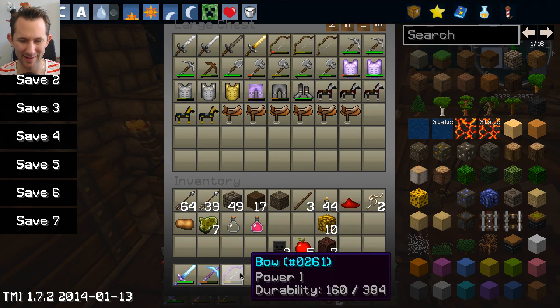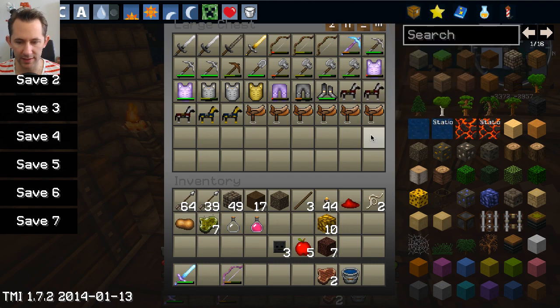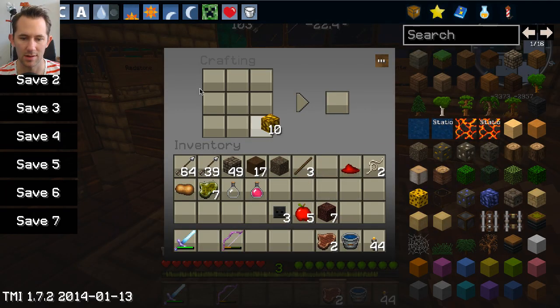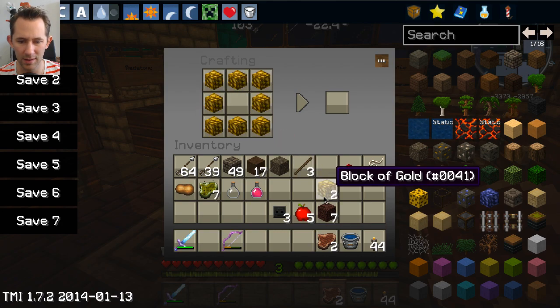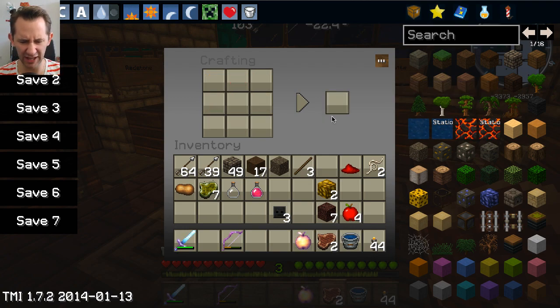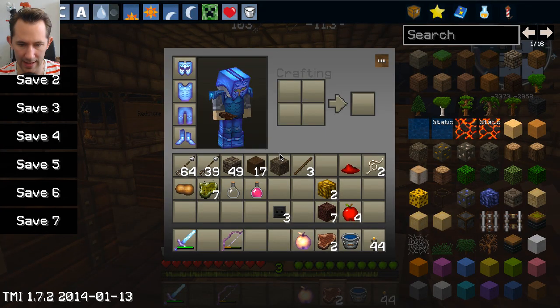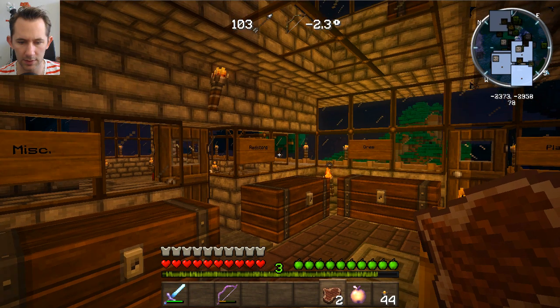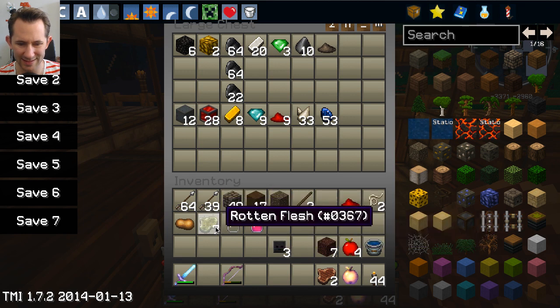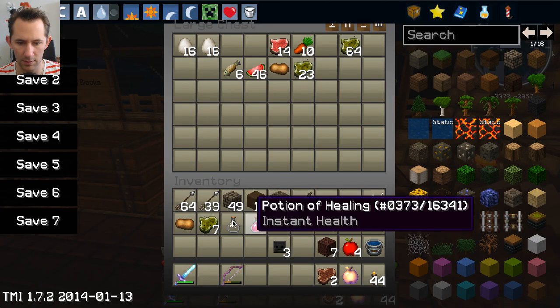That looks a bit better. We don't need that. Torches are going to be useful. The next thing we want to do is make a golden apple — we probably only need one. Final last words, right? That is one expensive apple. You best not die, Matthias! We got beefsteak and we definitely don't want to lose that gold.